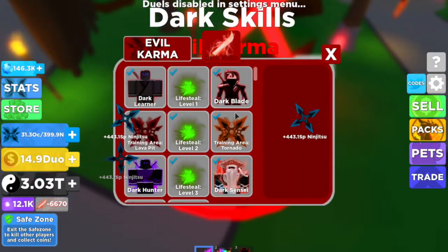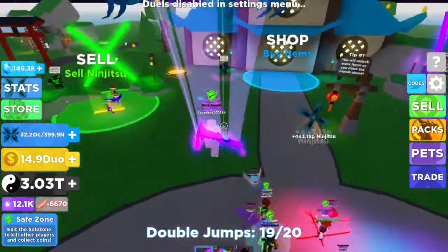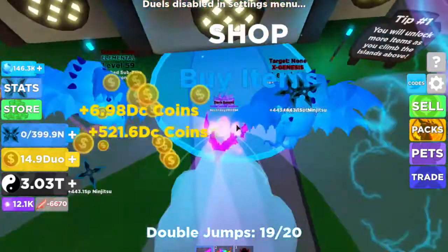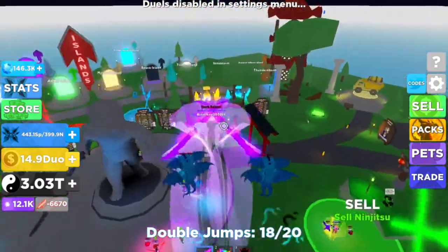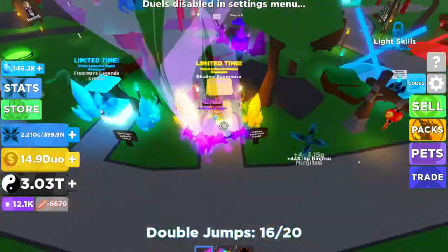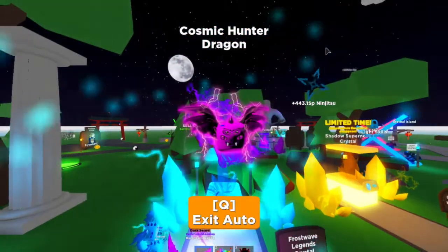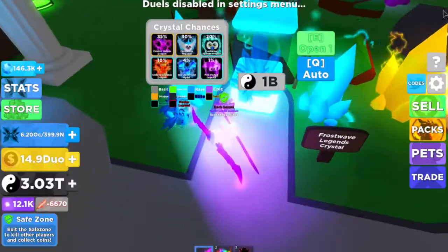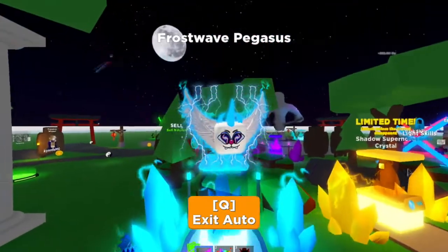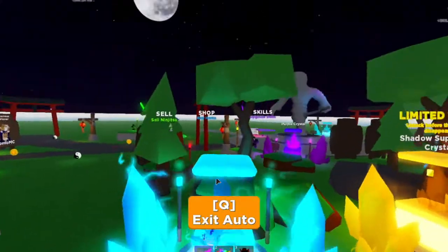One thing I really want the game to do — if you're developers watching — I really want you to add more evil karma skills, like lightning, light and dark skills, because it gets kind of boring once you've done everything and you're just waiting with nothing to do. What rank am I? I need 700 duo, I'm only 14 duo. Hopefully they do like a times 1000 on coins so I can compare whether the crystals from the 1% or the other crystals are better, so I know which crystal I should actually buy.